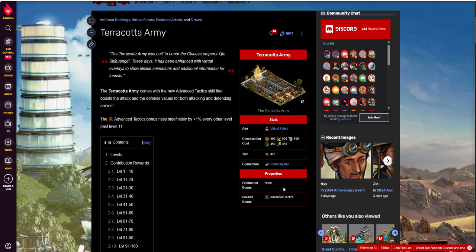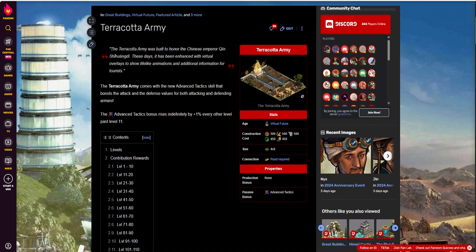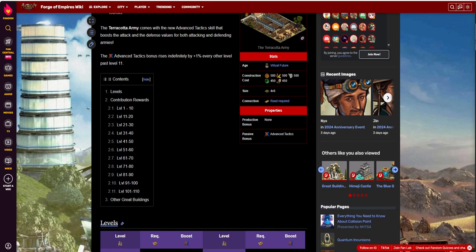There are no production bonuses, so it's one of those buildings that's always there doing what it does. What it does is give you a passive bonus called advanced tactics — basically an attack and defense boost for both attacking and defending armies. It's kind of a coverall type attack boost.